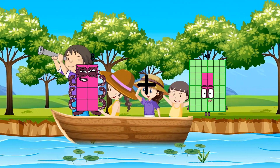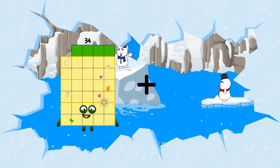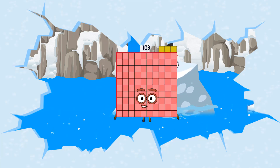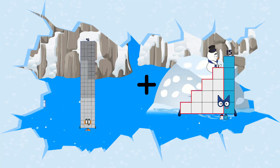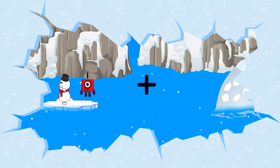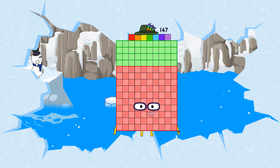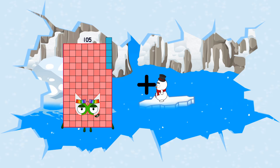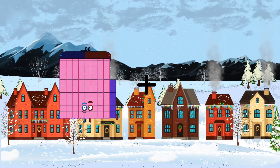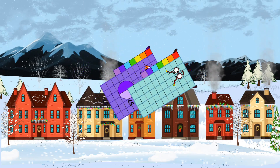8 plus 25 equals 33. 34 plus 69 equals 103. 92 plus 13 equals 105. 67 plus 80 equals 147. 105 plus 68 equals 173. 67 plus 57 equals 124.